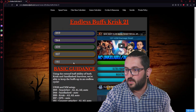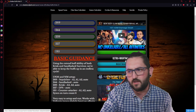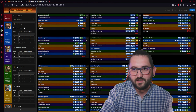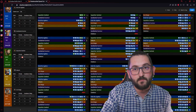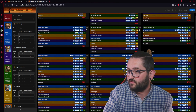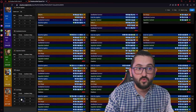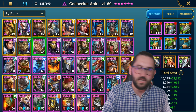The team I built is called the Endless Buff Krisk 2-to-1, which was created by Widgit or Scratch — or both together. I'm crediting them; it's not something I created. This team basically runs the two extenders — block debuffs, increase defense, and any other buffs — with the two extenders being Krisk and Sandlashed. You basically have all the buffs on almost all the time.